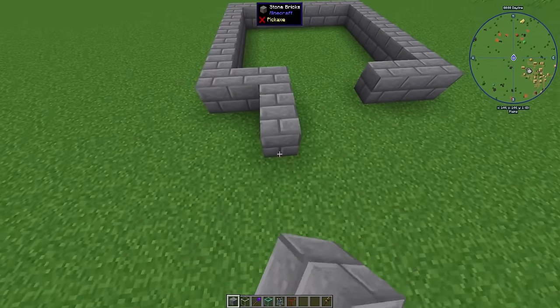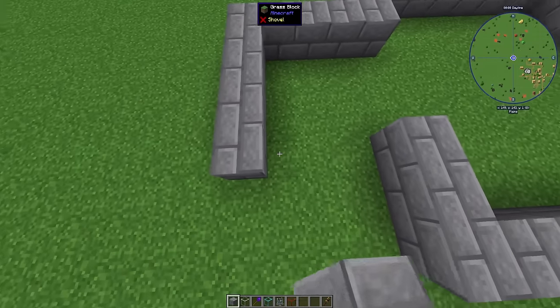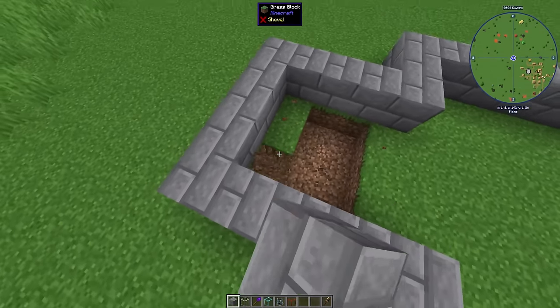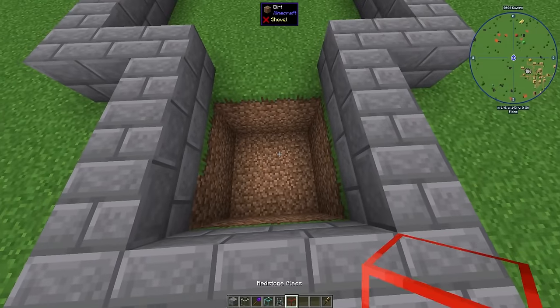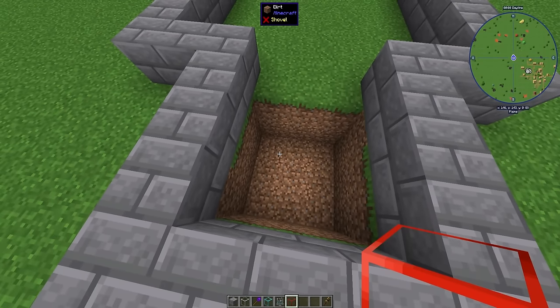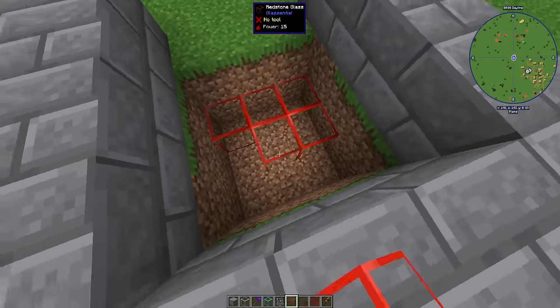From here, we'll build outwards so that we have a 4x5 area — this is to make a 3x3 hole for our kill zone. What we want to do now is break out two blocks deep, and then on the bottom you need to put some kind of redstone. You could use redstone torches or redstone glass. I like redstone glass because it looks the coolest, but pretty much anything that gives off a redstone signal works.